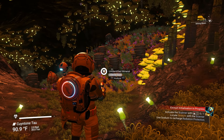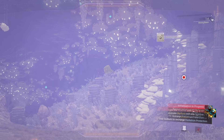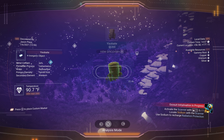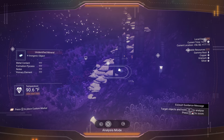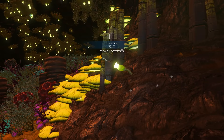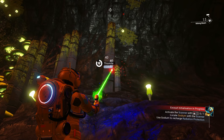Now that we have our analysis visor, we have our binoculars. Hit the left trigger to scan everything — every time you scan something it gives you a little bit of money and explains what it is. We can scan unidentified minerals, they'll get a name and go into our discovery tab since no one else has been here.